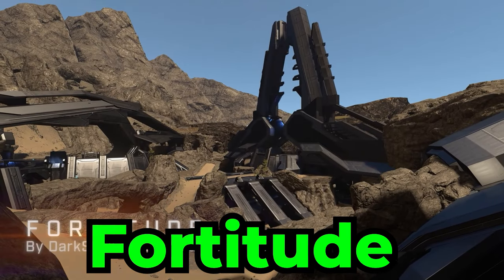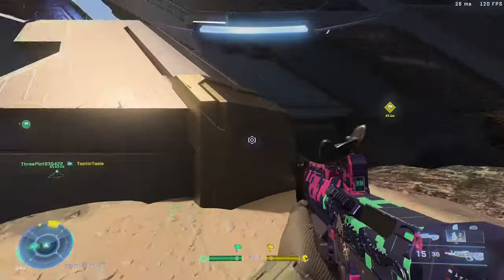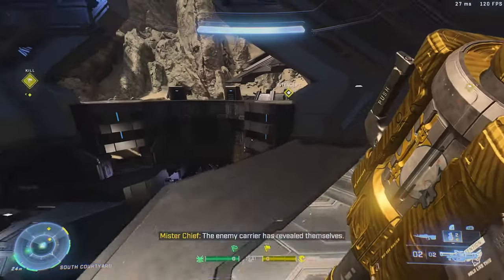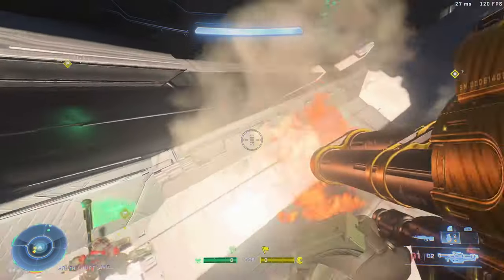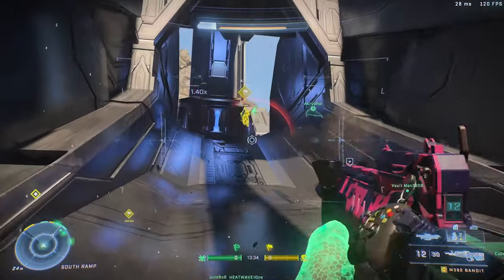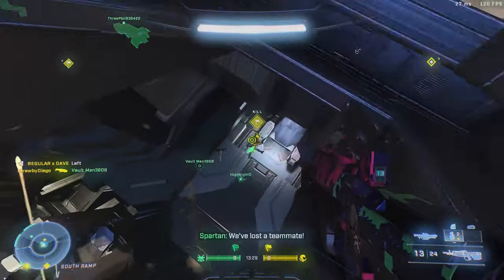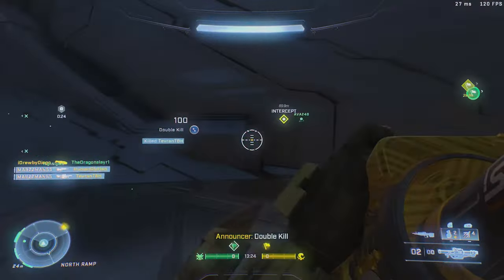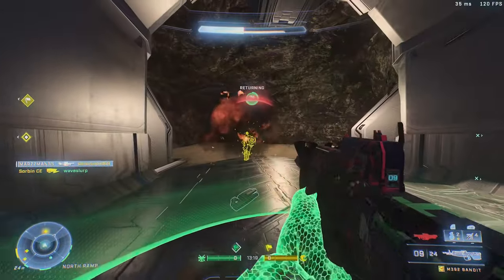Let's start with Fortitude. Fortitude is a relatively small map that gives off a sandy aesthetic similar to the level The Ark from Halo 3. Both sides have a symmetrical start with an air vehicle like a Wasp and a collection of Ghosts and Warthogs. The central point is where all hell breaks loose, with many power weapon locations spread throughout the map. Probably the best aspect of the map has to be its entire underground section — so many ways to navigate around the map makes it feel way bigger than it actually is.